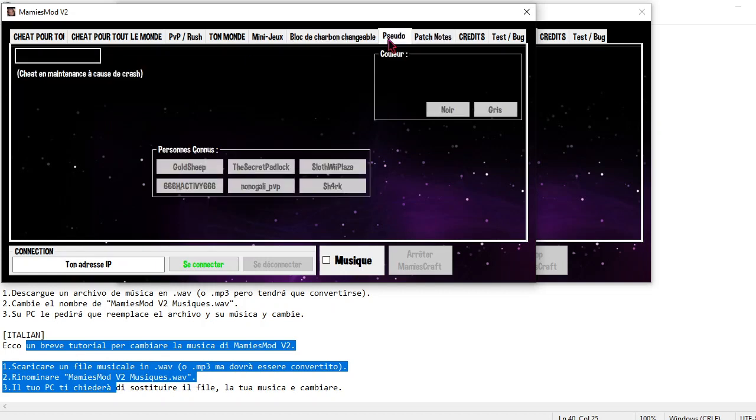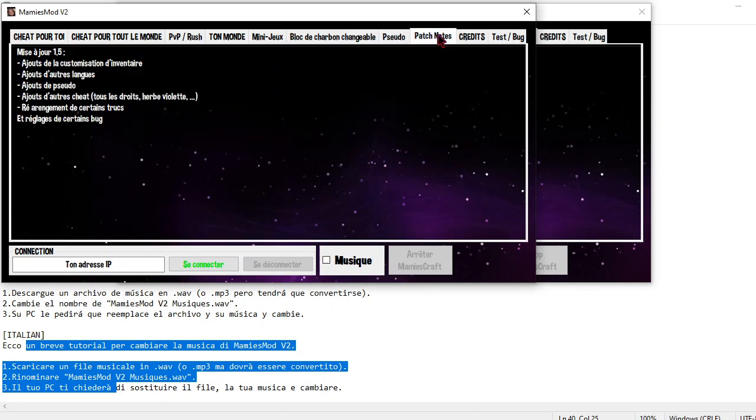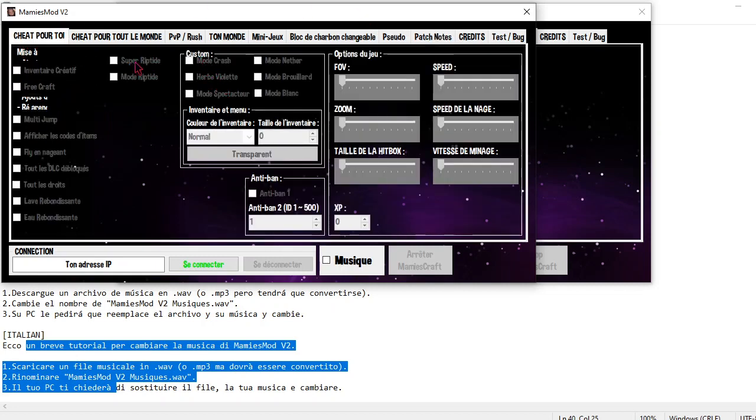And I have added other pseudos. So, in the pseudos, we have all that. I have added other lengths and other sheets — a little bit like here: R, violet, crash.